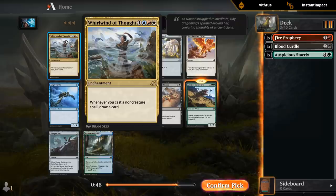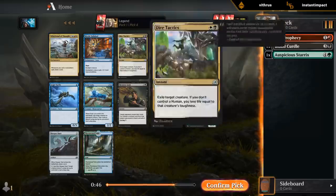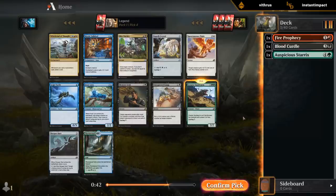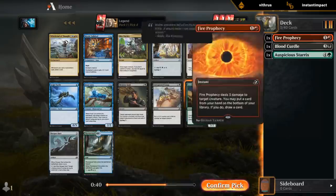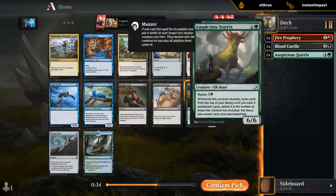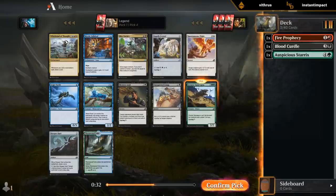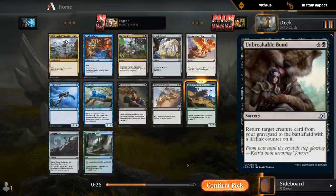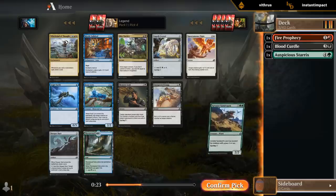I do like Sandworm quite a bit. Doesn't seem to be the best Whirlwind of Thought deck. Their Tactics could be good but doesn't go with red and green. The Thornwood Falls if we wanted to go Sultai and abandon red, maybe, or end up four colors. But Sandworm is good, especially if we end up with a bit of a reanimation sub-theme with Back for More or the five-mana bonds.